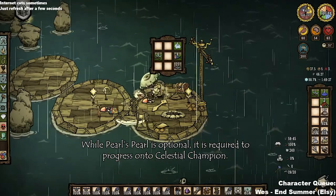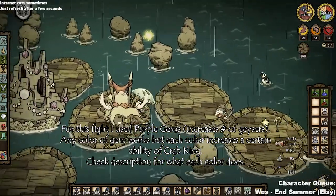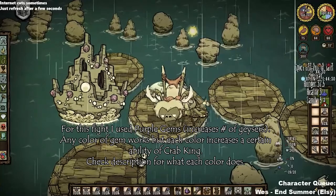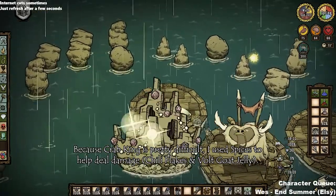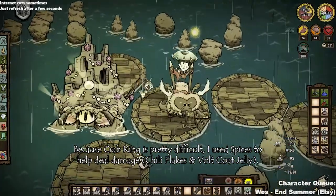In order for Crab King to count towards Celestial Champion, you will need Pearl's Pearl in order to start the fight. Otherwise you can fight Crab King without it, but he won't count towards being able to fight Celestial Champion in the end.